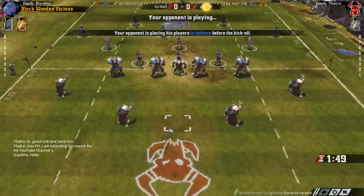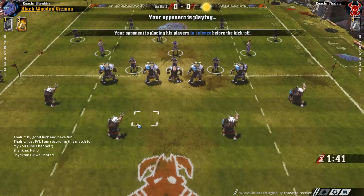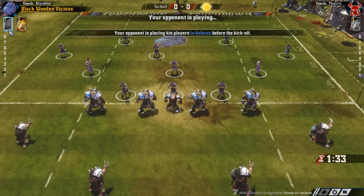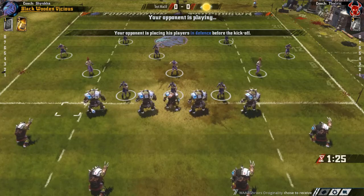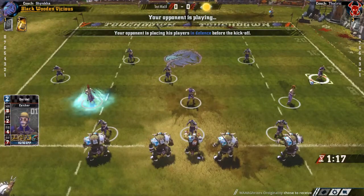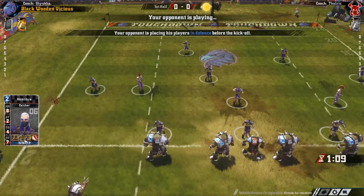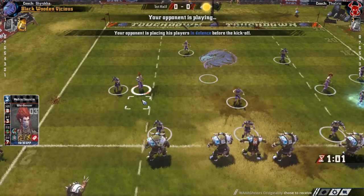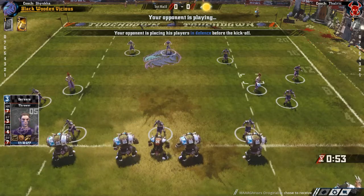He has 11 players and no reserve players. We do have one, so we can take at least one loss. The problem with the Wizard is we can't cage too closely — not the usual setup that would leave five players under a fireball. Which means he will have more room to get his Wardancer in. He also has that Catcher with Guard, so if he manages to dodge that in somewhere he could even get a two-dice block. The Guard Catcher and the Agility 5 Strip Ball Wardancer are our priority targets.